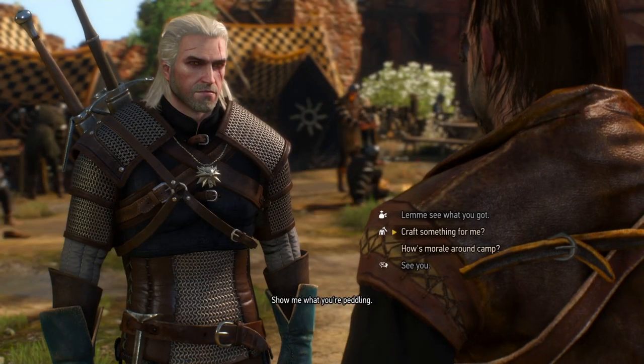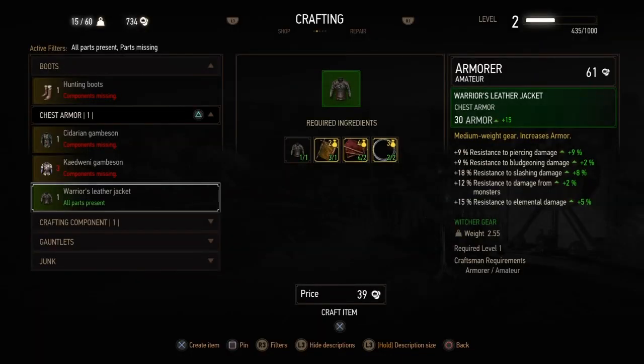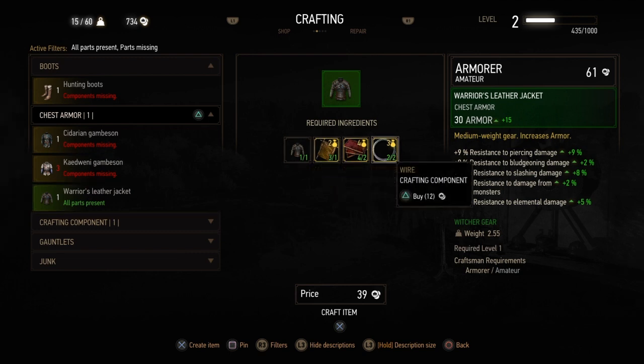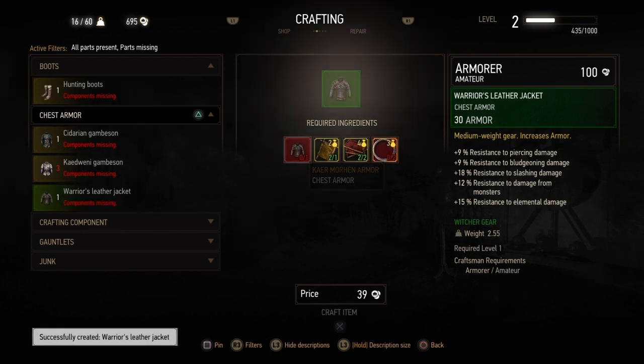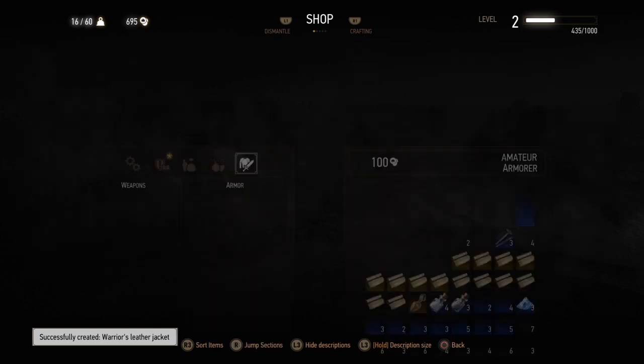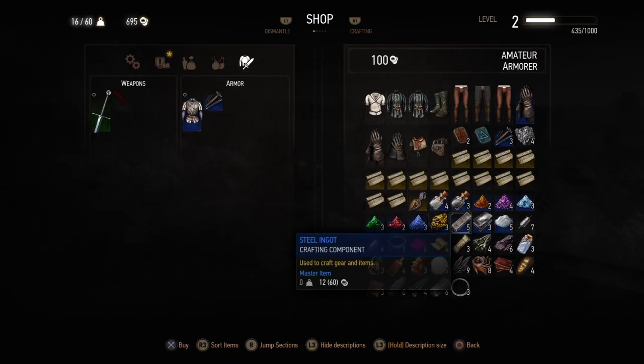If you go to speak to Willis again, he will craft it for you. The item in question is the Warrior's Leather Jacket. That's why I grabbed the wire — you can also grab it from Willis — but you need cured leathers, leather scraps, and wire. If you've done what I've done and gone around looting everything, including all the little stuff, you'll have all this with no problem. So you craft it and that's it for that.